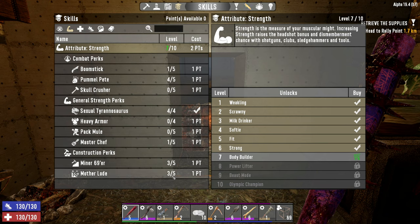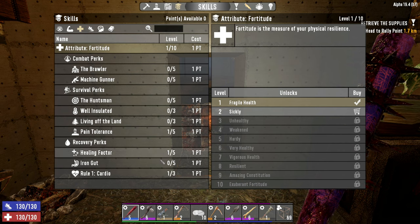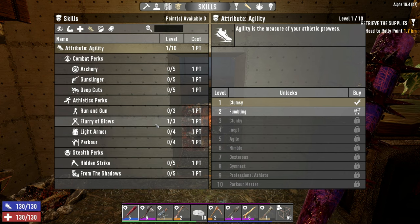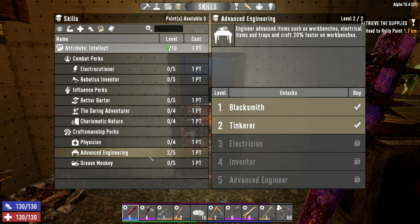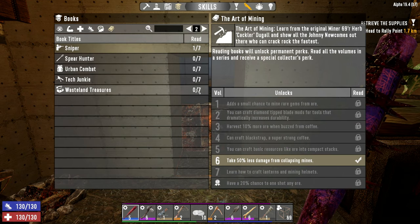We have one rank in Master Chef, three in Miner 69er and three in Mother Lode. In Fortitude we are rocking one rank in Pain Tolerance, one in Healing Factor, and one in Rule One Cardio. In Agility we have one point in Flurry of Blows. In Intellect we are up to five with our nerdy glasses on and we are rocking two points into Advanced Engineering.